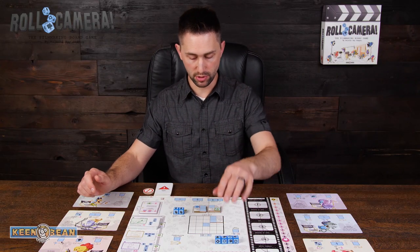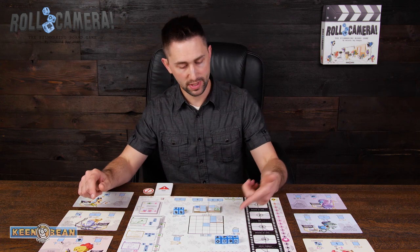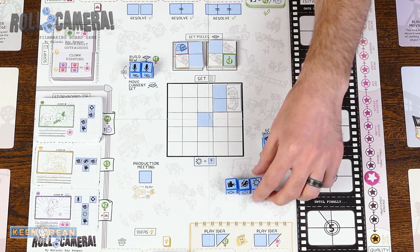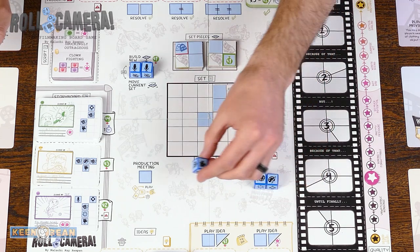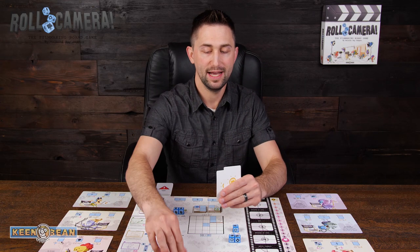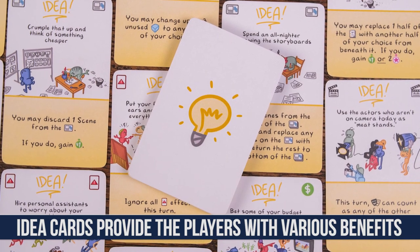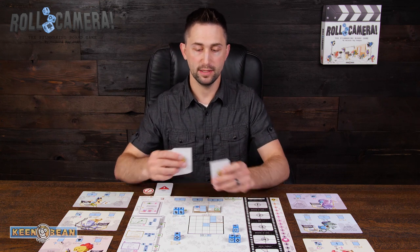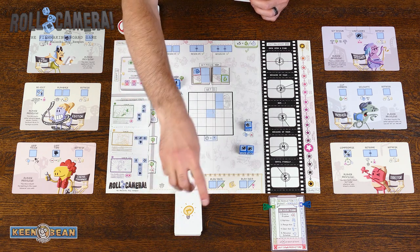Other things you can do on the board are resolve problems — we'll get back to those in a bit. You can also get an intern by placing any die on that space, which gives you a problem card but also lets you take one of your other dice and turn it to any side that you want, which can be very helpful. Another place you can place your dice is on the production meeting spot. Everyone's going to have three idea cards in their hand, and during the production meeting we are going to see three of those ideas. Each person in a three-player game would pick one and present it to the group, then you choose one to play immediately, one to go in the discard pile, and one to go on your to-do list.